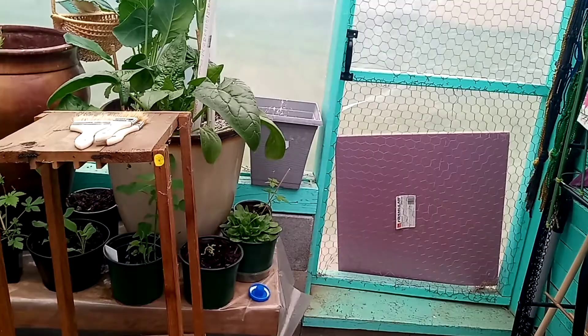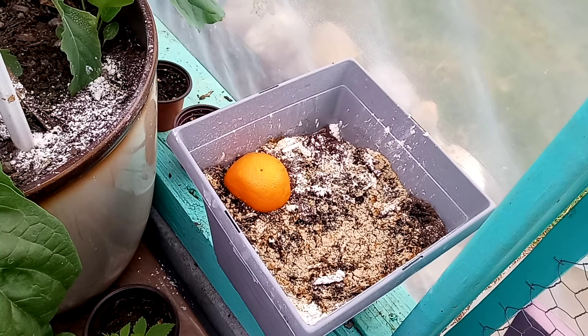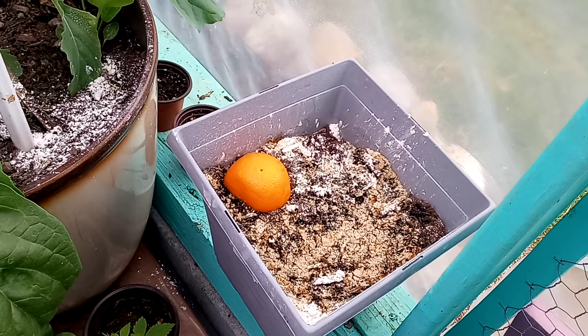Once you start getting them, you're gonna take it right out, brush it off into soapy water — that will kill the bugs — and reuse the orange, just put it right back. If you don't want to kill them, you can just take them to another location and dump them off there. We have so many in here, we're not even gonna play that game. Yeah, they've colonized our greenhouse.